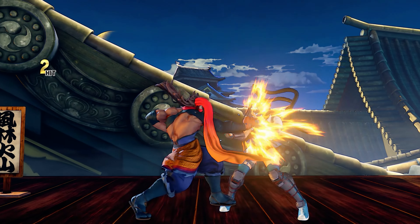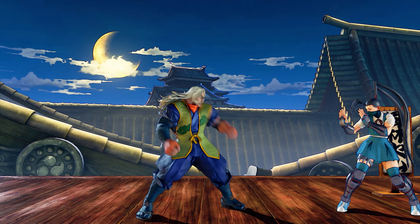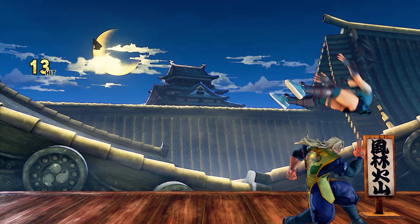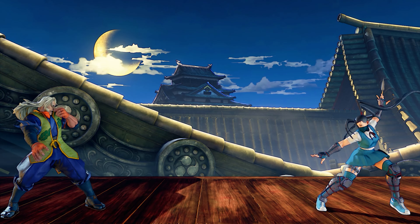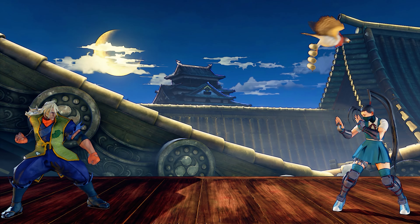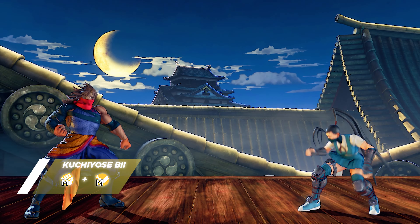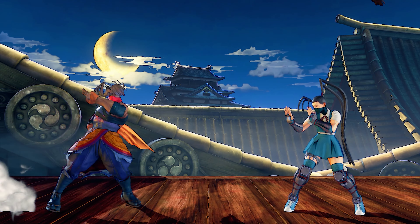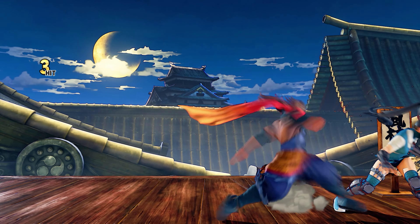Fukuro is mainly used to help in combos and give him the positional advantage via a side-switch. His V-Skill 2, Kuchiyose, works much differently. Zeku is able to call forth one of two animals. Old Zeku summons a bird that carries firecrackers, which will drop the explosives in different areas depending on the directional inputs used. Young Zeku summons a ferret that runs towards the opponent and, once in proximity, does a lunging kick.